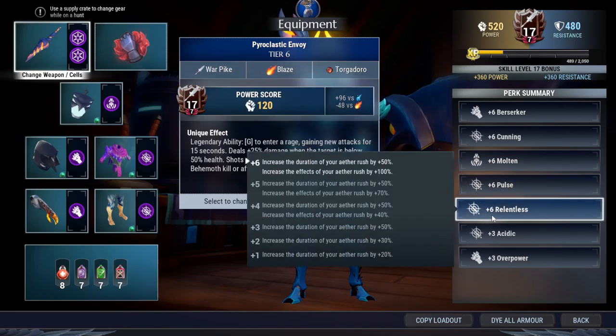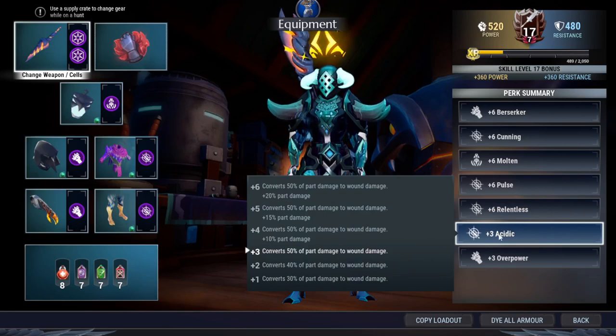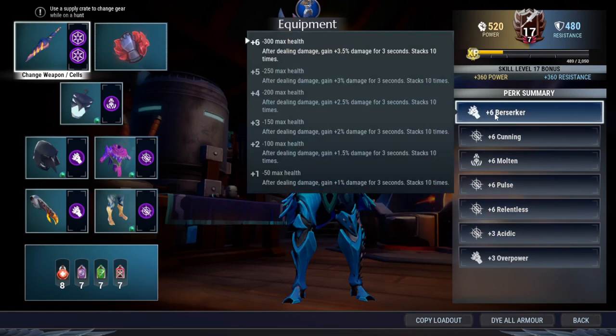Relentless not only gives attack speed but also gives you 30% damage, movement speed, and stamina regeneration. That's a very good cell, especially when you pair it up with a warp pipe with acidic — you can wound the behemoth real fast, activate the aether rush almost for the whole battle.